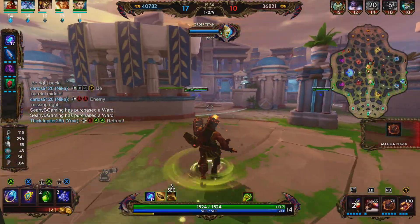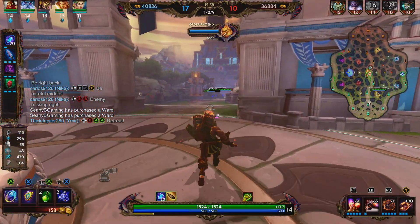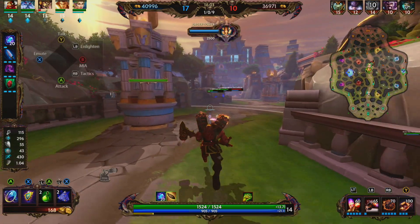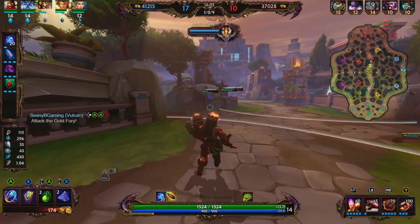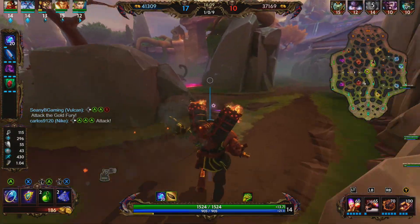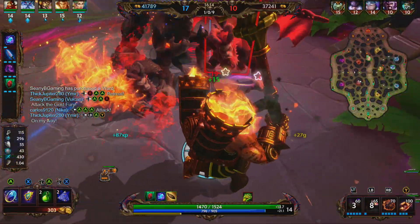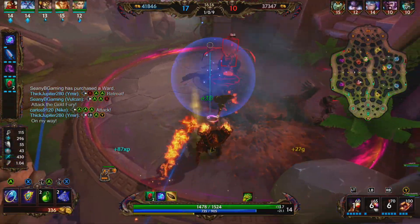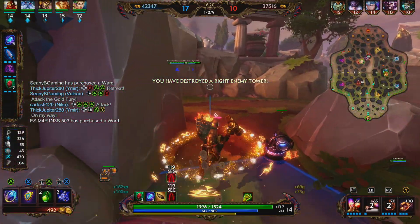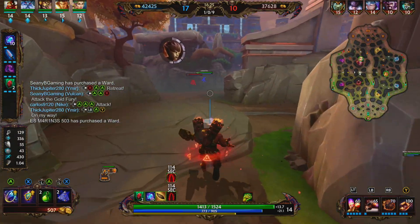We pick up Soul Gem, which provides 80 magical power, 150 health, 12% lifesteal, and 10% cooldown reduction. Its passive: on a successful ability hit you gain 1 stack, and at 4 stacks your next ability that damages an enemy god deals bonus damage equal to 30% of your magical power to each god hit and heals you and allies within 20 units for 40% of your magical power, then consumes the stacks. Soul Gem is a great item for additional damage and small team heals.